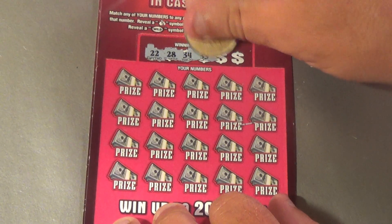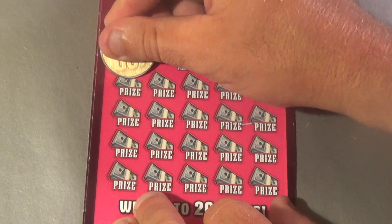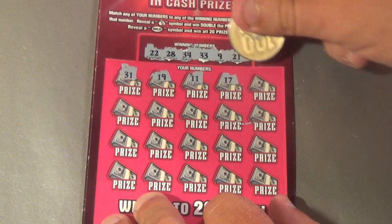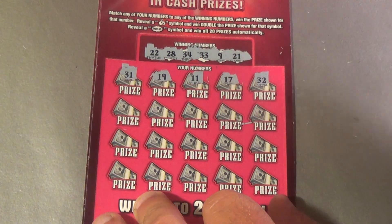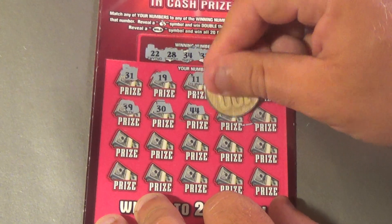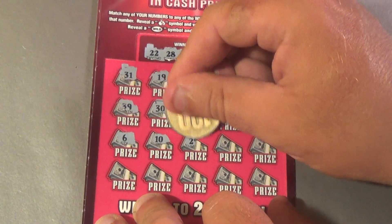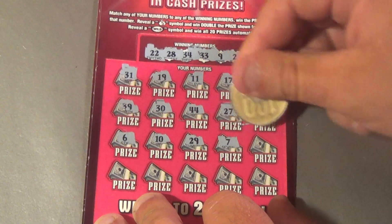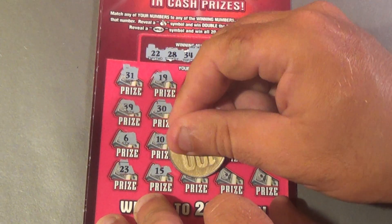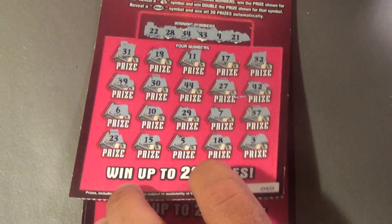Wildcash ticket one: winning numbers 22, 28, 34, 33, 9, 21. Numbers revealed: 31, 19, 11, 17, 32, 39, 30, 44, 27, 42, 6, 10, 29, 7, 37, 23, 15, 5, 18, 3 — definitely no good.